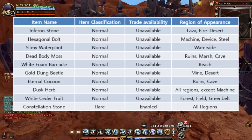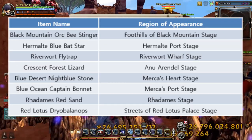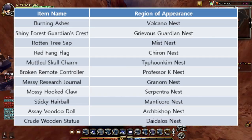These are the collectible items that you can get from the collection markers in dungeons, and these are the collection items that drop upon clearing a dungeon and nest stage for each stage entrance region.